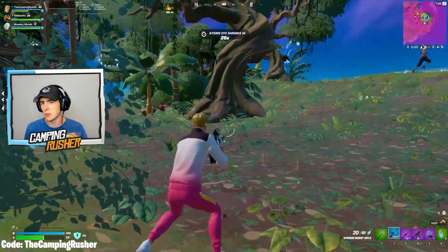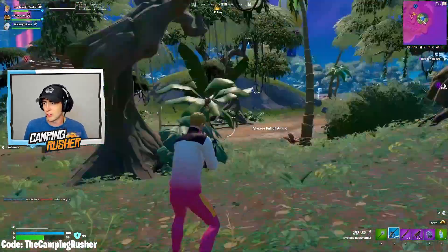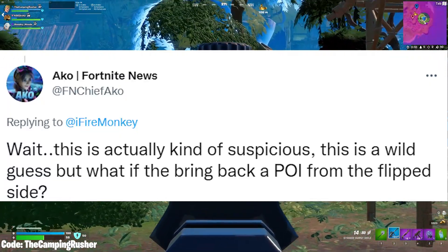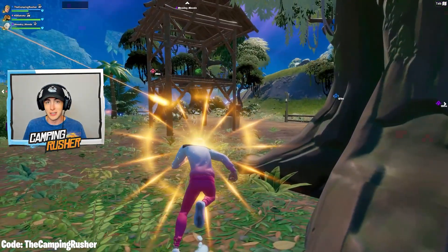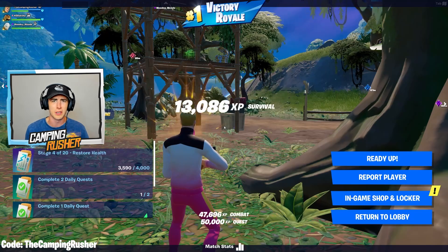There's also a new Reality Bloom map icon — it's basically what we've had so far, but it's upside down. Akko says this is actually kind of suspicious. Wild guess: what if they bring back a POI from the flip side? Maybe the Chapter 2 version of Pleasant Park. I don't think Marshmallow's just tweeting this to say he misses it right as the update drops, right as we get music event files. It seems like too big of a coincidence.